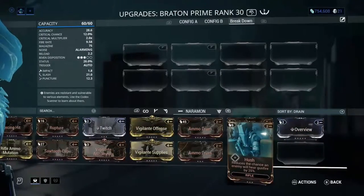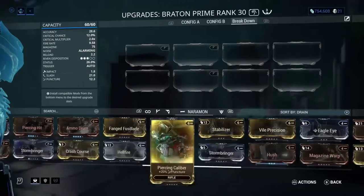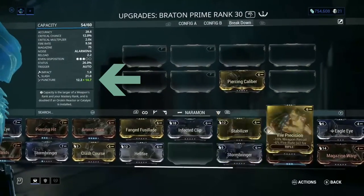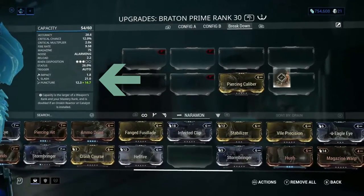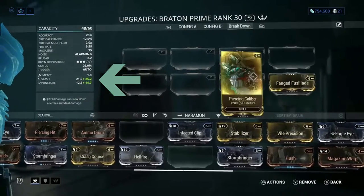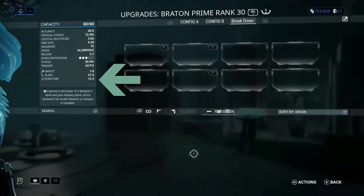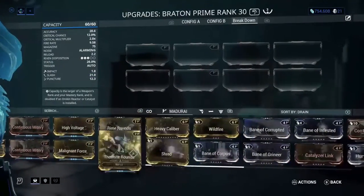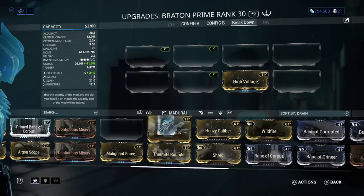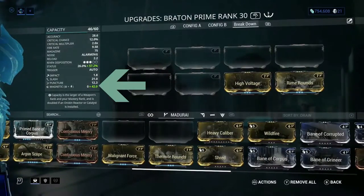We're going to demonstrate that here. We'll throw on a mod called Piercing Caliper and then Fanged Fusillade. As you can see, those two primary physical mods — Piercing Caliper gives us puncture damage and Fanged Fusillade gives us slash damage — they did not combine; they just added directly to our base damage. However, what we can do is take elemental mods like High Voltage and Rime Rounds and combine those two mods to create a secondary elemental type called Magnetism.